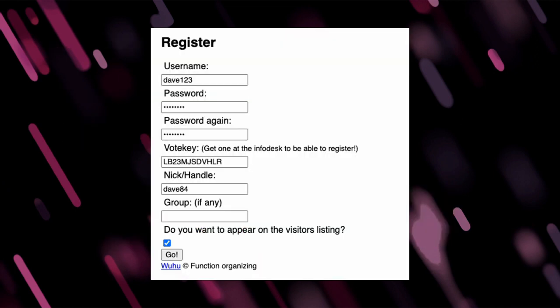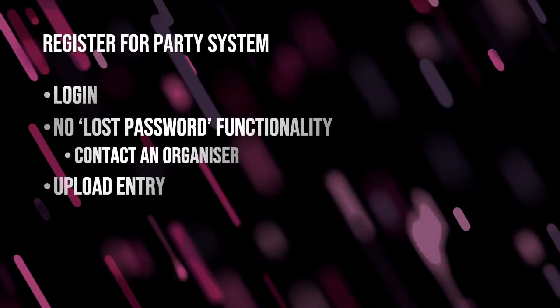You can pick a username and password — these will just be used for logging in. You'll need to pop in the vote key that you've gotten from one of the organizers. Then you need to put in your nickname, your handle. And if you're part of a group, you can pop that in as well. You can check the box as to whether you want to appear on the visitor listing — if you go to woohoo, you can click Visitors and it shows a list of nicknames. Once you've registered, you can log in using the same username and password. There's no lost password functionality built into woohoo, but you can contact an organizer through the same channels you used to request the vote key.